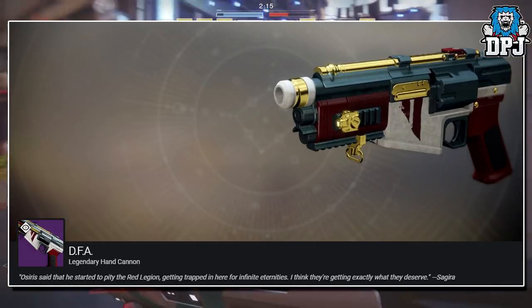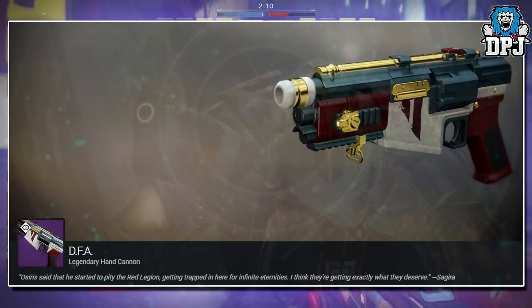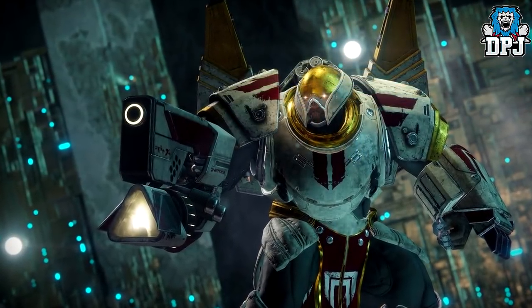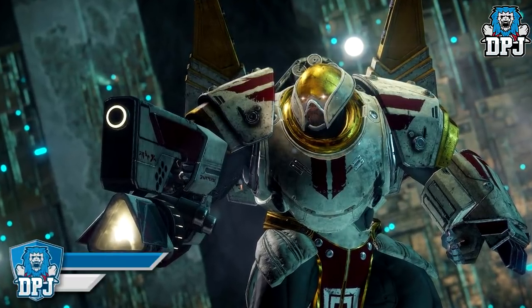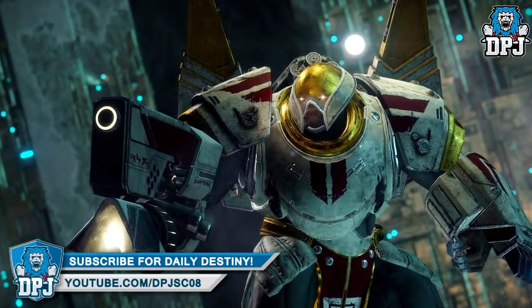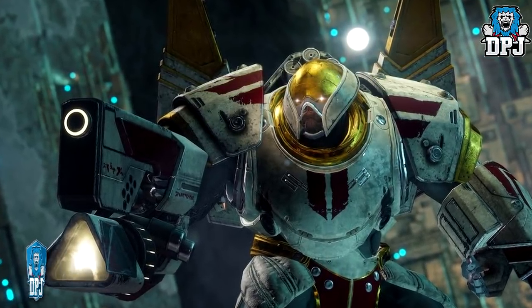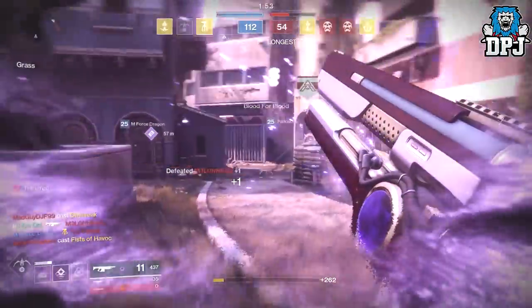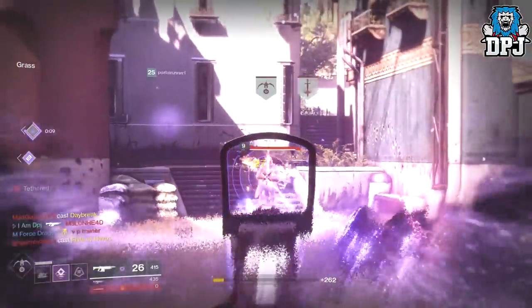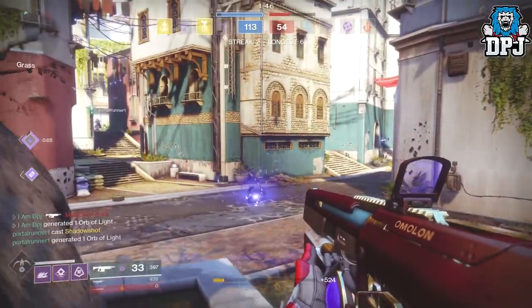So yeah guys, the DFA — the Red Legion-themed hand cannon — is exclusive to the Mercury nightfall strike, the Tree of Probabilities. Again, we don't know exactly when this nightfall will come around, but when it does, you know what you gotta do to get the DFA. Thanks as always for stopping by. If you enjoyed the video, leave a like. If you're new around here, subscribe for daily Destiny videos. Hitting that bell button really helps too — thanks for stopping by and I'll see you on the next one.